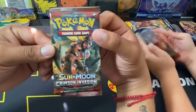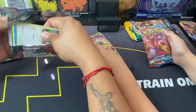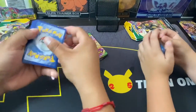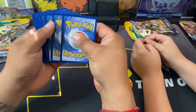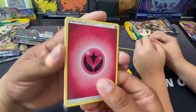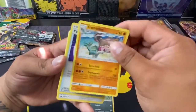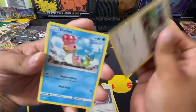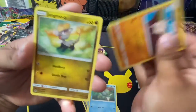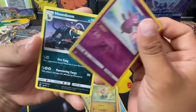I'll get the Crimson Invasion — I don't have that one. Code card — I think it's four packs still. All right, we got a Fairy Energy, Swellow, Gastrodon, Picking, Red Card, Bonnie, Chesnaught, Remoraid, Mankey, Jangmo-o, reverse Grumpig, and a Houndoom, you guys.